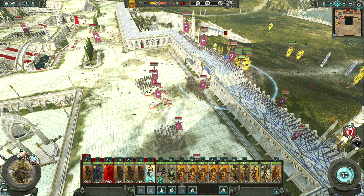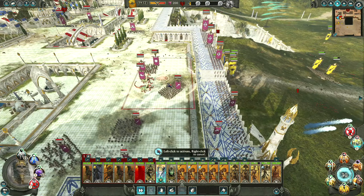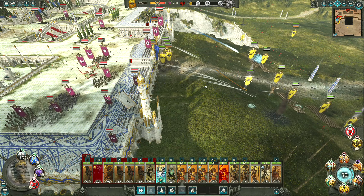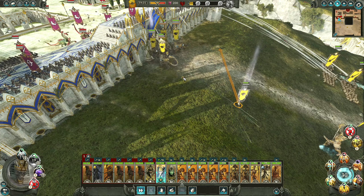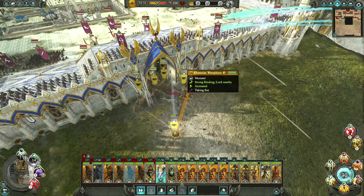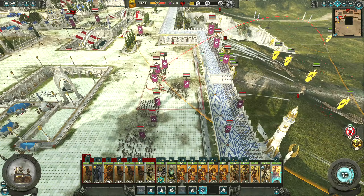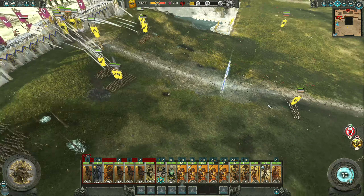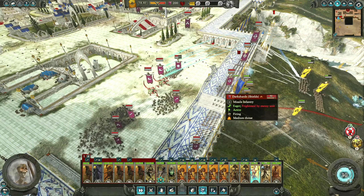This blob should be fine. We do have a tomb swarm as well which we can use once we get through. He's still getting attacked, of course he is. Just dodge him forwards. There's quite a lot of missile fire coming in — that's also the tower hitting us pretty hard. These guys might as well just stand there and start trying to shoot, but I don't think they're going to be too effective.